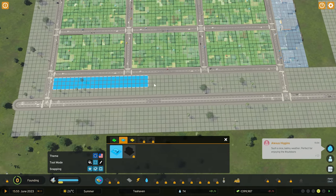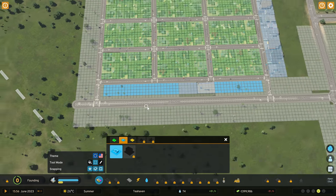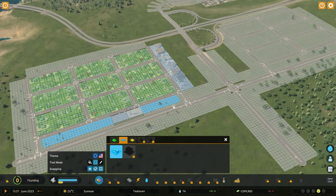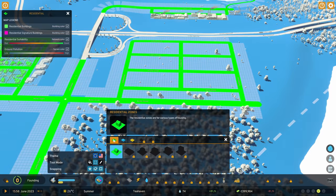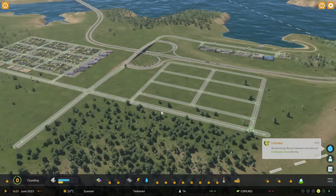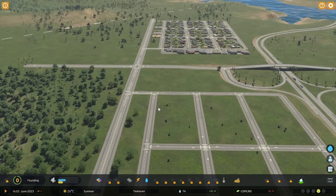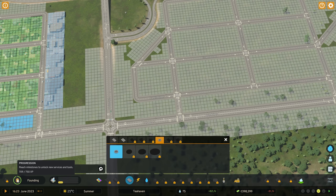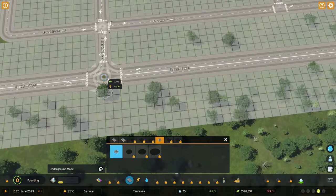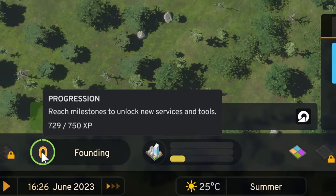I'd like some shops along here but not off the main road, so I'm going to zone those in. We're almost at the next progression milestone. The more we fill our demands, the more other demands will pick up. We're growing in people, which is good — losing a little bit of money but not doing too badly. A little trick: roundabouts give you 10 XP each, so we're going to add a few of those to help with traffic and boost our progression.